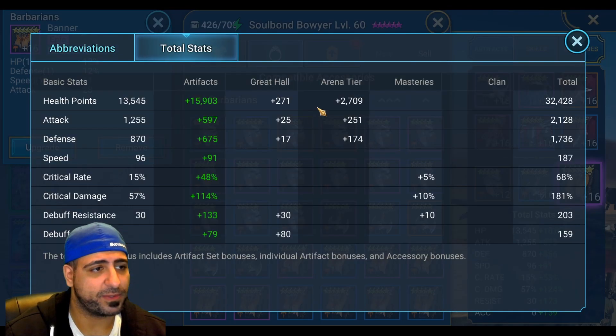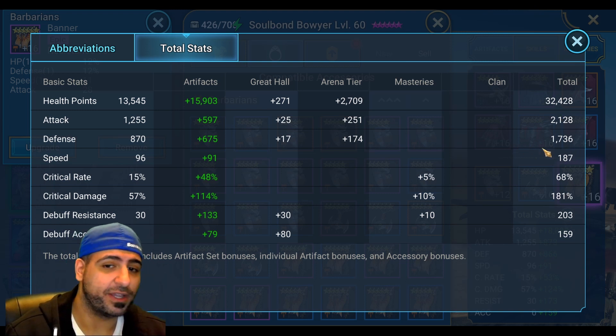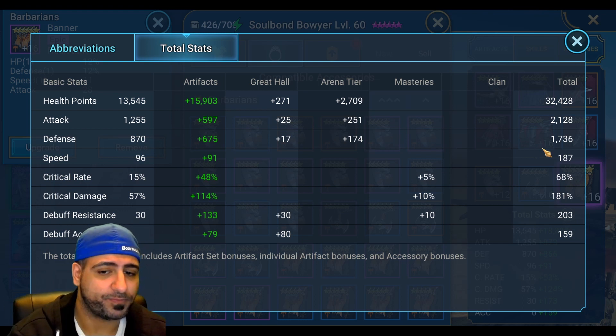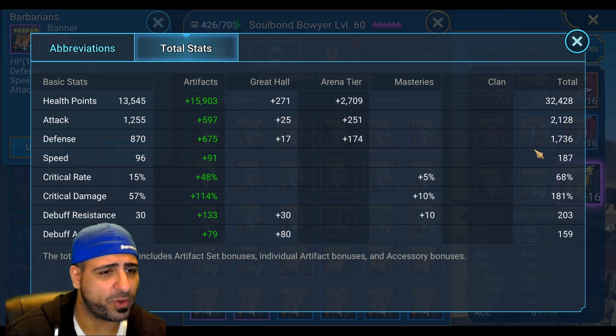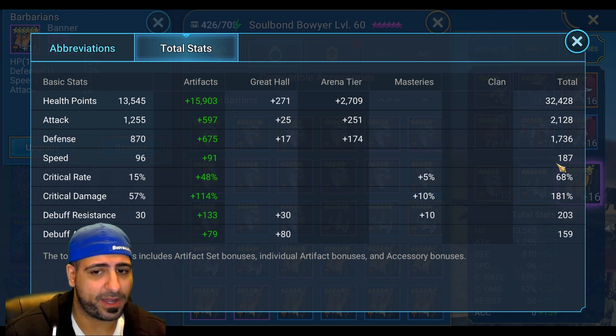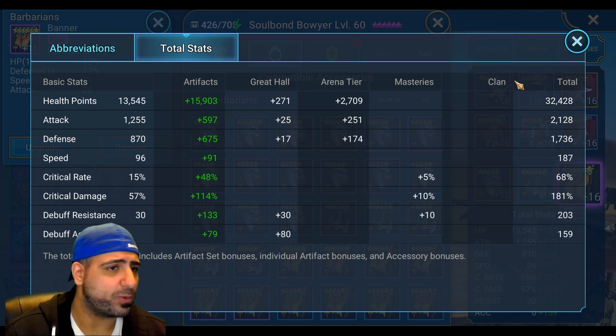Total stats: 32,000 HP, 2,128 attack — I wish that were higher, but this shows I'm not using super OP artifacts, so most of you can replicate this. She has 187 speed, 181 crit damage, 68% crit chance — her aura will push her to always crit in campaign. Debuff resistance is 203 and debuff accuracy is 159. For Spider's Den 20, you'll want accuracy over 200.